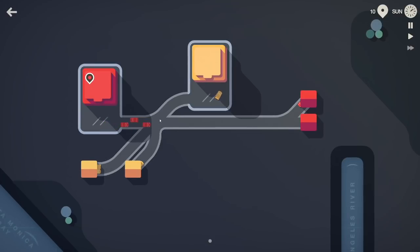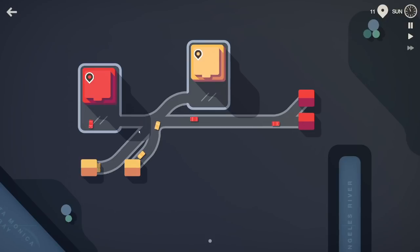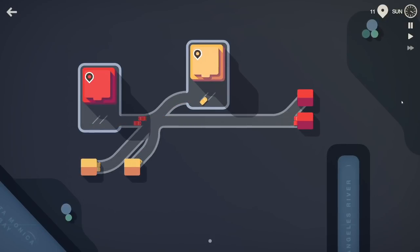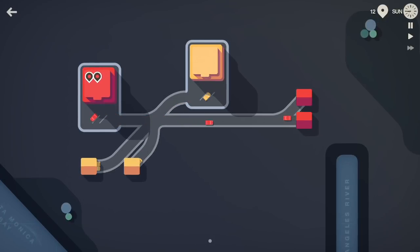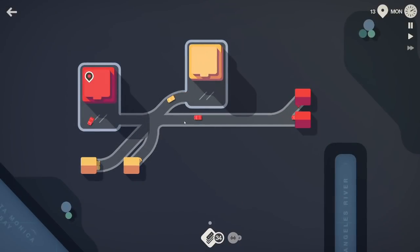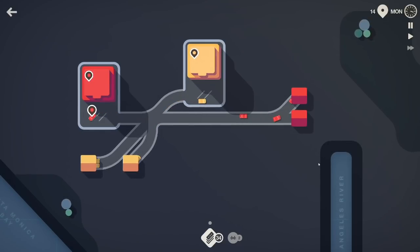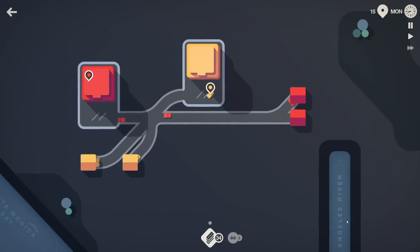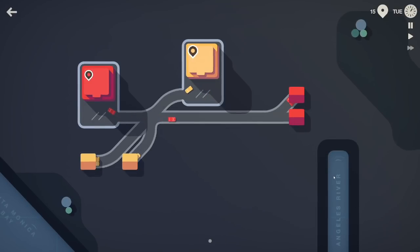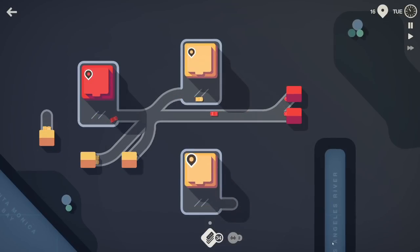Now we come into a bit of an issue here. For now it's not a big deal - we can just connect like this. We might need two houses just to keep up with the distance, but we're going to be looking for ways to reduce this in the future. A roundabout would be great right here; that is the perfect spot for it. So we'll be looking for that on our first upgrade, which comes in about now. Bridge and traffic lights.